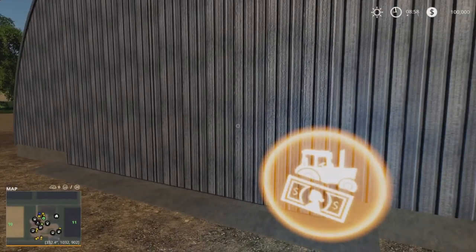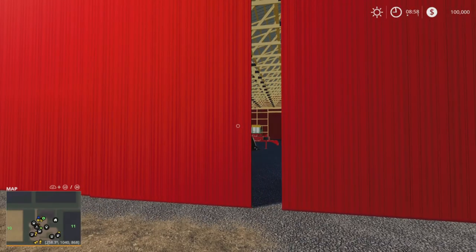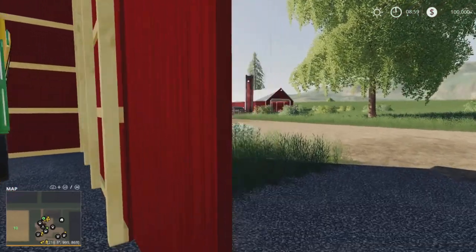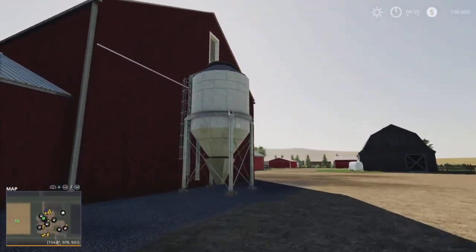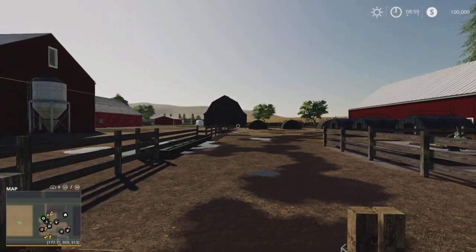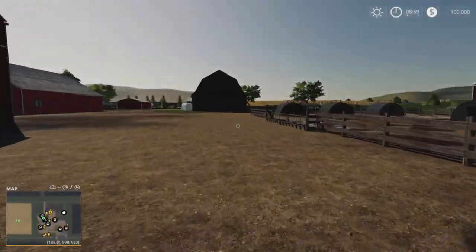In here we've got a workshop — there's your trigger for repair, customisation, etc. Equipment is dotted around everywhere in the sheds, all nicely parked up and tucked away. We run out of here and we've got our liquid fertiliser and herbicide, that's your buy silo for seeds, fertiliser and lime. This is your pig husbandry — just at the gates there is your animal trigger, the feed and water troughs are just there, you've got a slurry point, your straw triggers and manure just there. I've already said all the animal capacities so I won't repeat that.